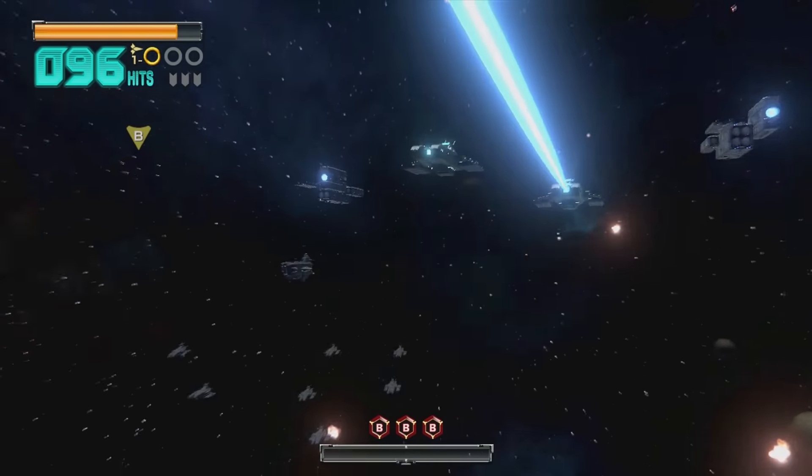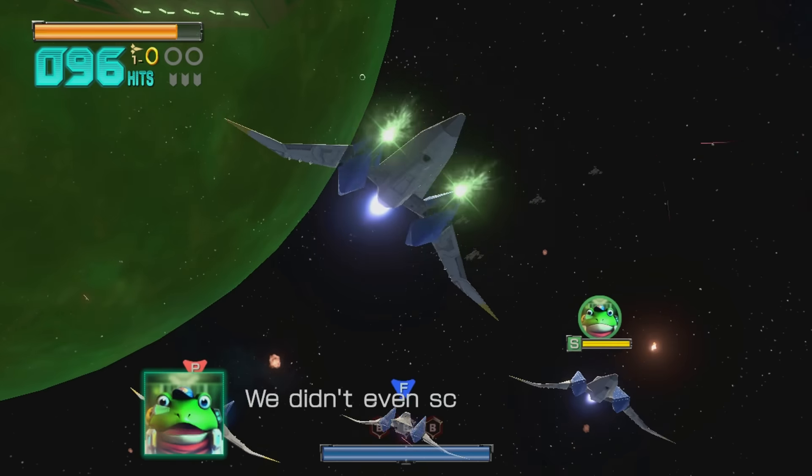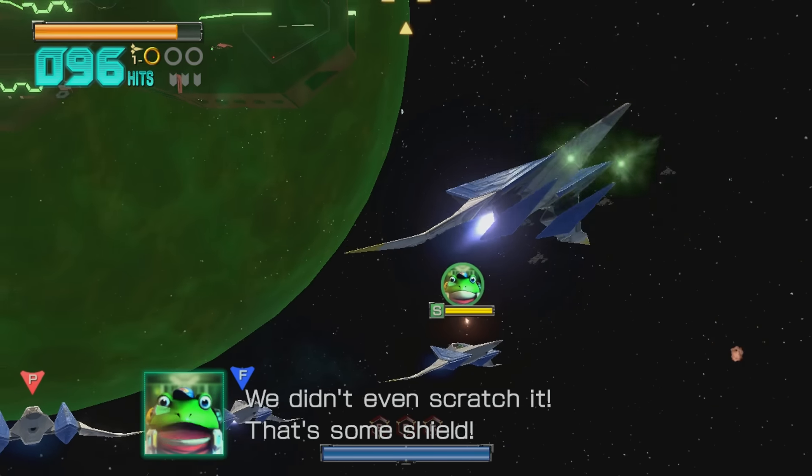General Pepper is going to try his best to take it down, but it shields itself from our attacks, so we have to find a way to get behind those shields and help out the army here.